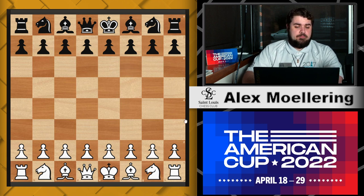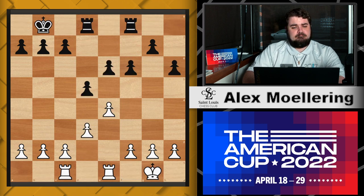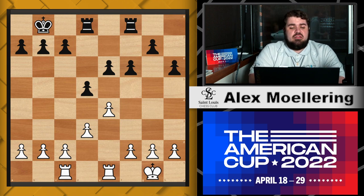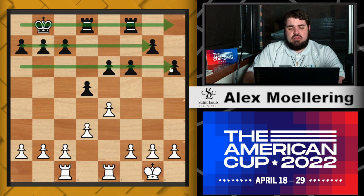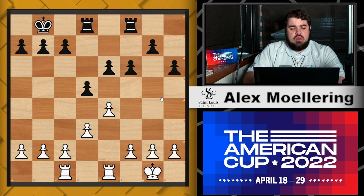Rooks do much better later in the game. In the middle game they start to shine because they allow castling — your King can get to safety and your Rooks can start to move towards the files. And then in the end game, again, they control a lot of space. One of the key ideas for Rooks is that they like to have an open file. The ranks are the horizontals on the board and the files are the verticals.